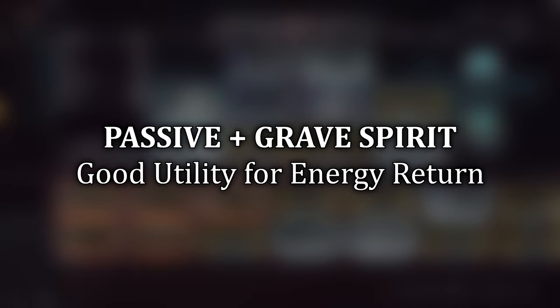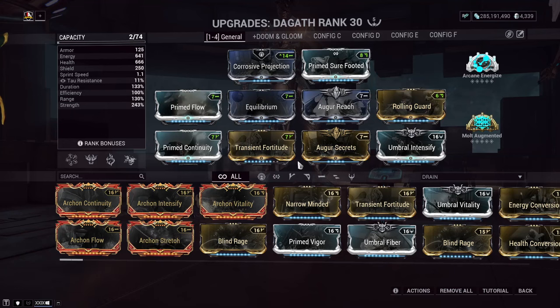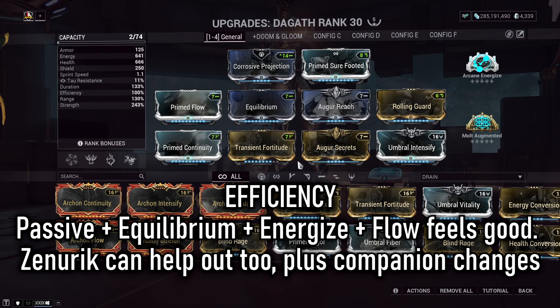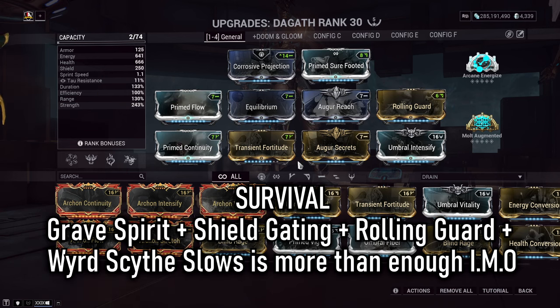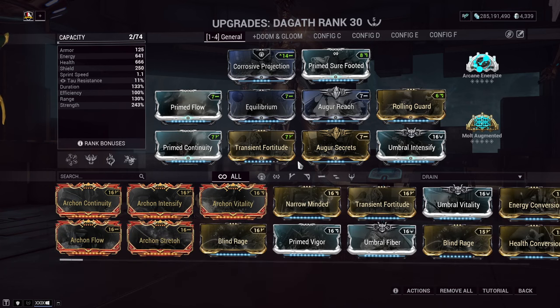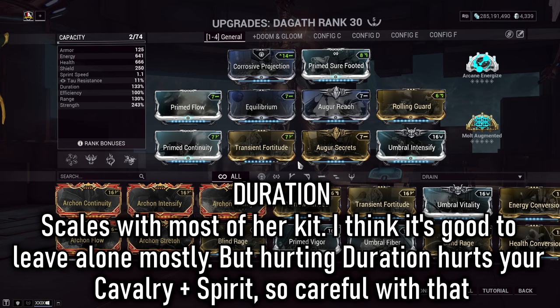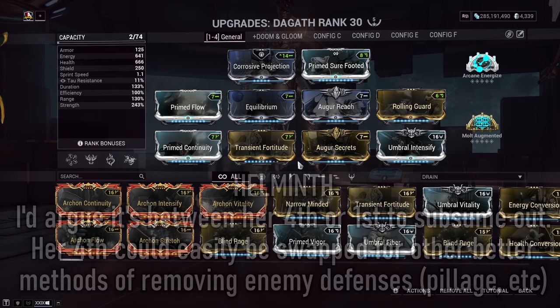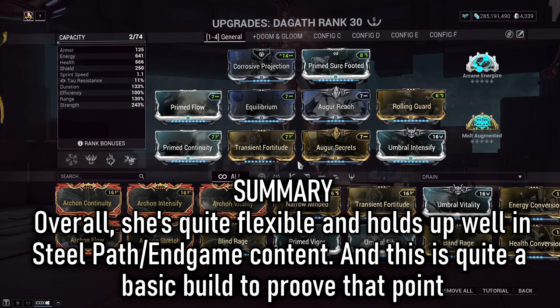For her build, she pairs and scales really well with ability strength, so that's the main focus. I kept it based solely around her — no Helminth or Arcane infusions, just raw Dagoth. Even in Steel Path Survival in Mot after about an hour you don't run into too many issues. Pairing her with Zenurik, Arcane Energize, and Equilibrium gives a good return whenever you pick up orbs from dead enemies. Strength gives more critical damage, boosts all viral damage output, and helps strip defenses easier — it's a no-brainer. A Doom spread build with range might be worth exploring in the future.